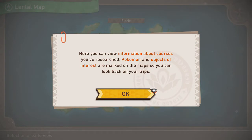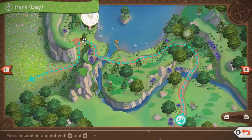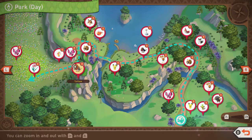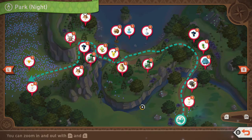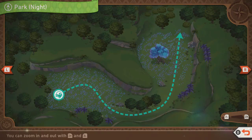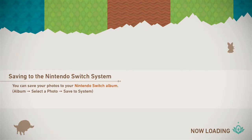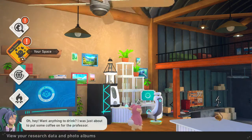Here you can view information about courses you've researched — Pokemon and objects of interest are marked on the maps so you can look back on your trips. Let's go to the nature park. By day — oh that's cool, you can see where all the Pokemon are. Then we have for night time — there's a Scorbunny here, there's a Scorbunny over there, so it's cool to know they're not the same Scorbunnies. And then at night we got big ol' Meganium. Oh, you can save them to the Switch album — I wonder if you can share these on Twitter.